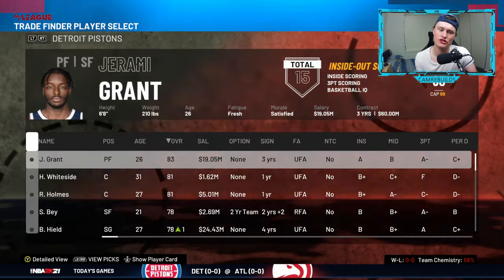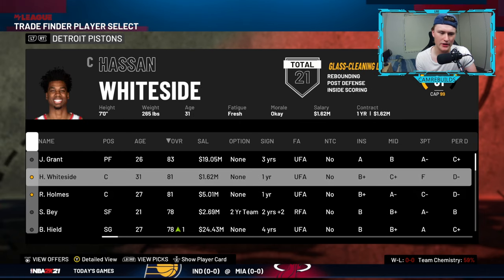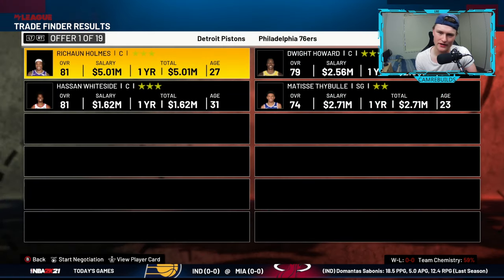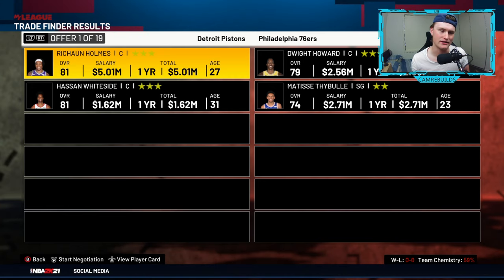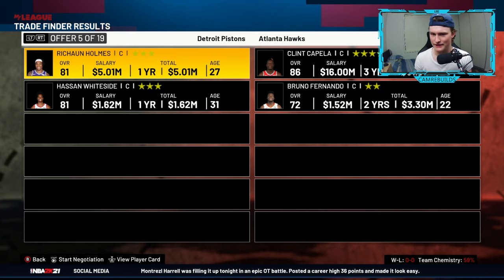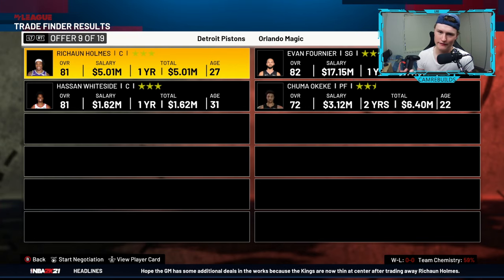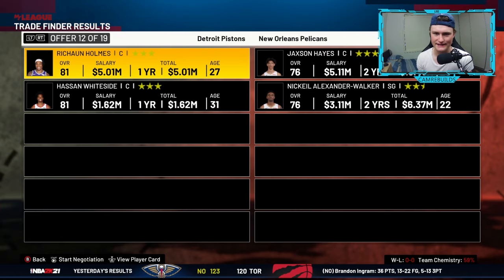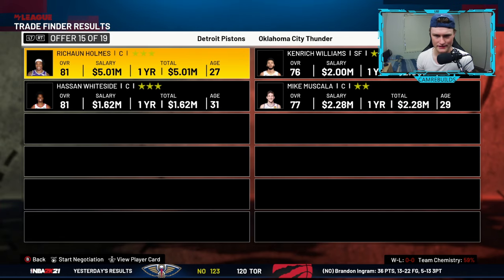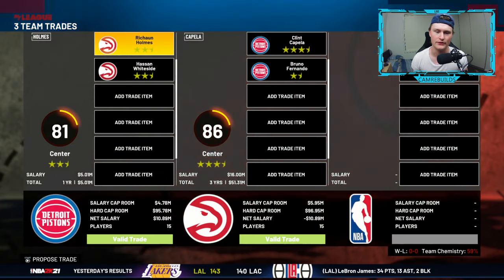An easier way to make trades is to just use the trade finder. You could go to the player you want to trade, click on them, say you want Whiteside and Holmes, and then the computer automatically offers up the trades it thinks are reasonable. Say we want to trade Rashawn Holmes and Hassan Whiteside — using the right trigger, you can have a look to see who is offering you what. Trade finder can sometimes give you really good trades, sometimes really bad trades. Personally, if I was doing a rebuild and got offered Rashawn Holmes and Hassan Whiteside for Capella, I'd do that.